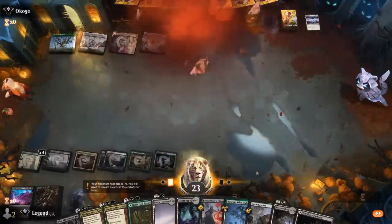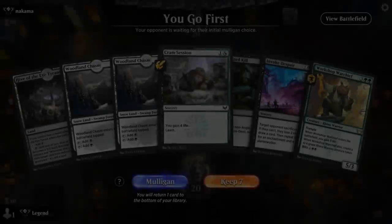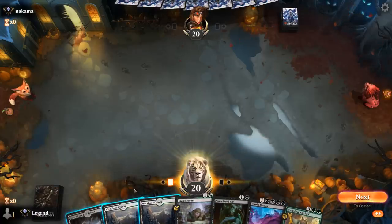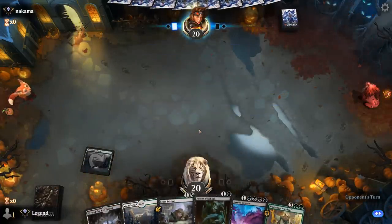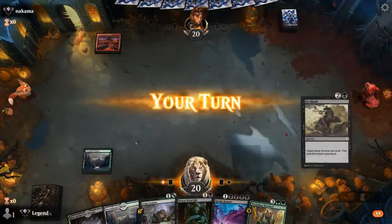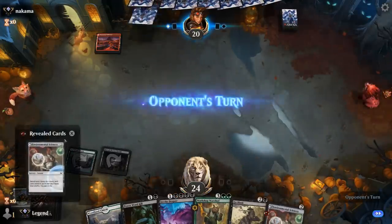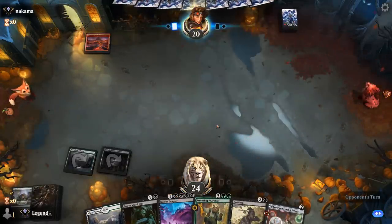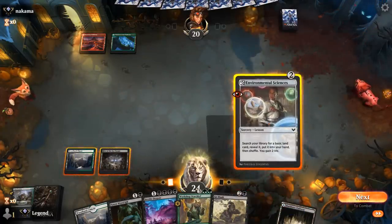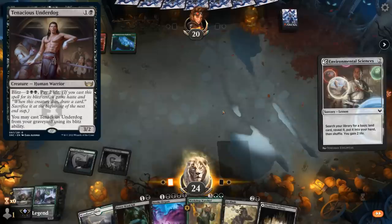We're on the play with a keepable hand — turn 2 maybe Cramp Session, turn 3 we can kill something, then get mana situated for Invoke Despair and Warchief. We get Environmental Sciences to ensure our next basic land drop. Up against a Red-Black deck — make that Jund. A lot of Environmental Sciences; not in a hurry to Go Blank. Can maybe get a Blitz creature like Tenacious Underdog in the graveyard first before exiling it.